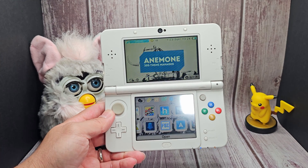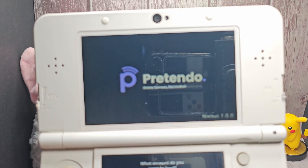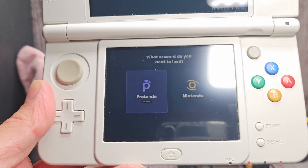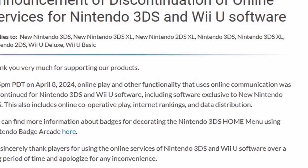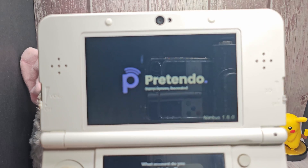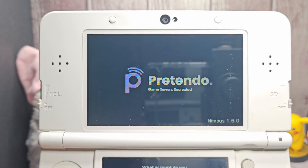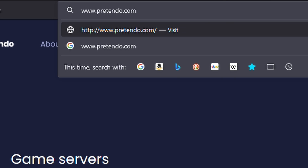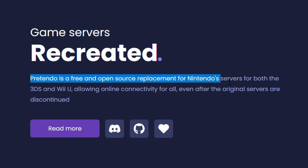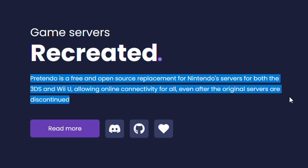The first one is actually the talk of the town right now: Pretendo. Recently, the online servers for the Nintendo 3DS and Wii U were shut down, so that means you can't play online anymore. Or can you? Pretendo lets you do just that — play online on a few games. It also allows you to add friends and other online features. It's an open source Nintendo Network replacement, as quoted from their website.